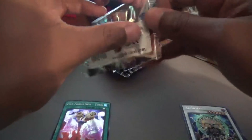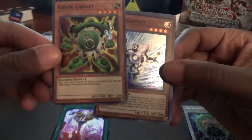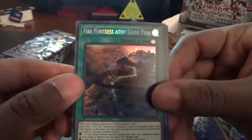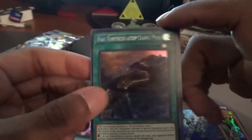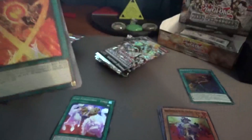All these cards are going straight into the Gold Sarcophagus giveaway box. There are going to be two giveaways: the first for common cards, the second for rare, super, ultra, etc. We have a Green Gadget, Silver Gadget, Brotherhood of the Fire Fist Spirit, Brotherhood of the Fire Fist Cardinal, an XYZ we might be able to use, and Fire Fortress Atop Liang Peak — a secret rare. Some cards will go in the binder.